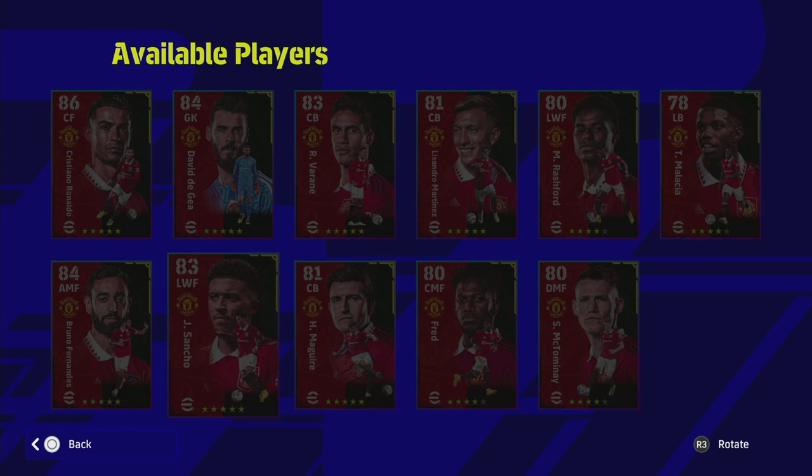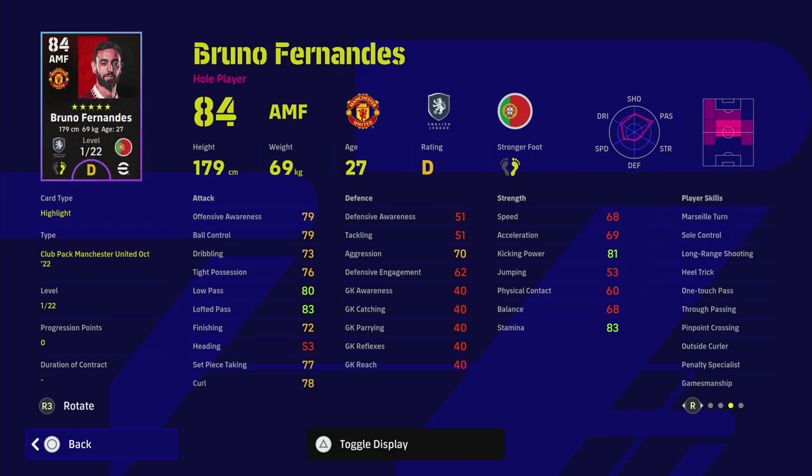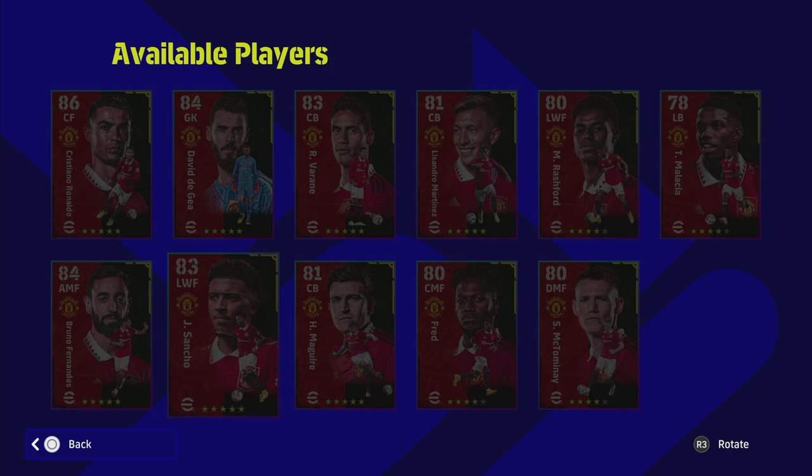I'm not going to spend too much time on these players because you already know what you're getting from their standard versions. It's more about the likes of Ronaldo, Varane, Martinez, Rashford, the Malacia card which is quite tasty, and Bruno as well. I've already covered Bruno in depth multiple times. This version of the card isn't too bad - he's on D form and has one or two slight variations on his legend card, but if you're a massive fan of Bruno I'd recommend the other version I've covered in depth.